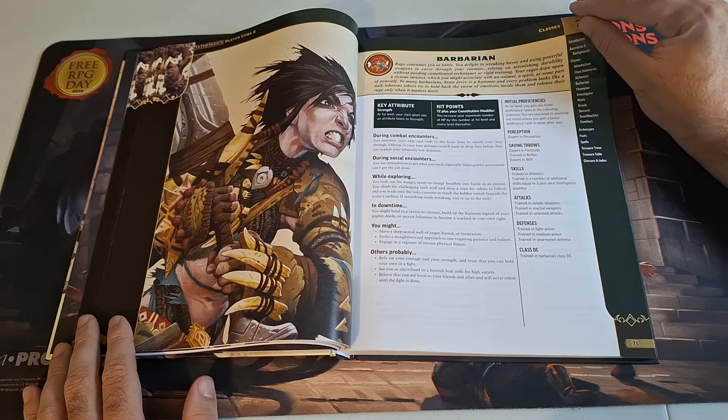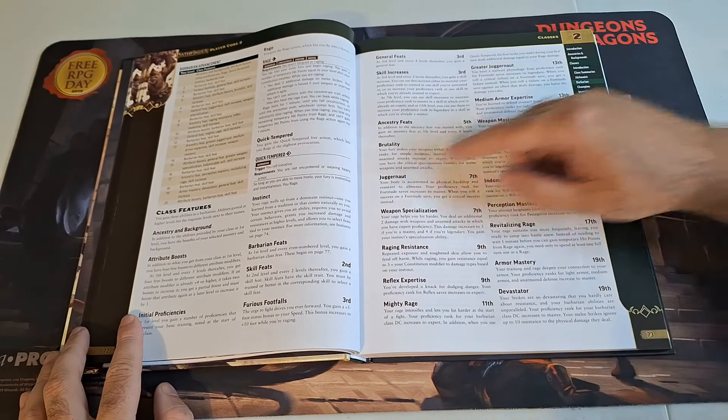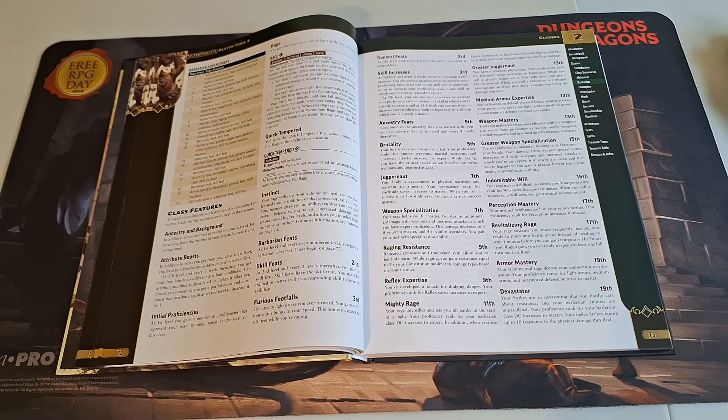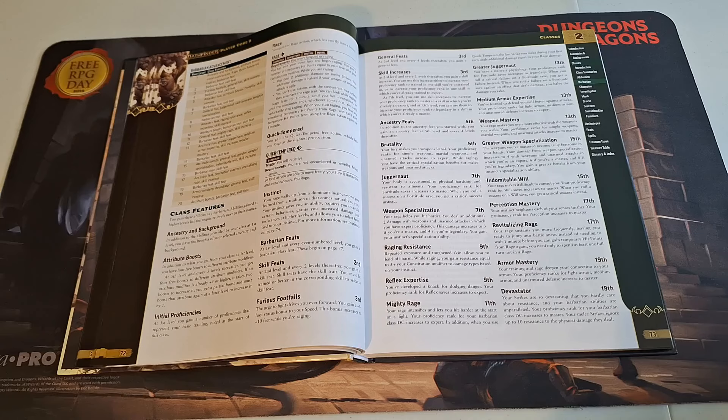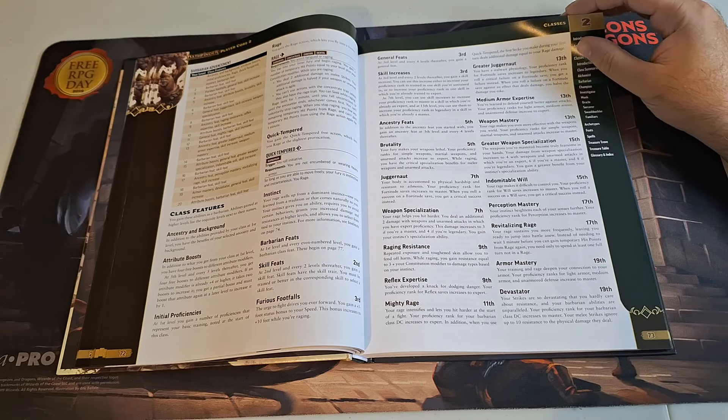We also have the barbarian — not much I can notice immediately for changes. The one thing I do notice is that they can enter rage more frequently now. Before, they had to wait a minute between rages. Now you can rage as long as you're not already raging or fatigued — though you can't gain the extra bonus temporary hit points from your rage if you've already raged within the last minute. A small but meaningful change.